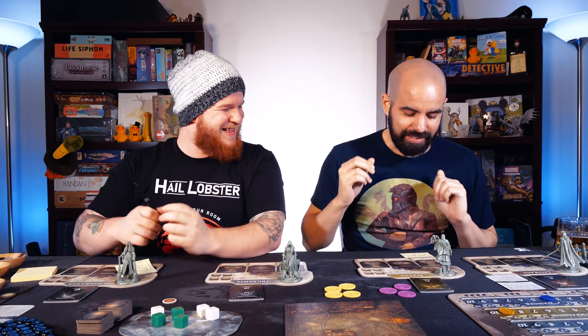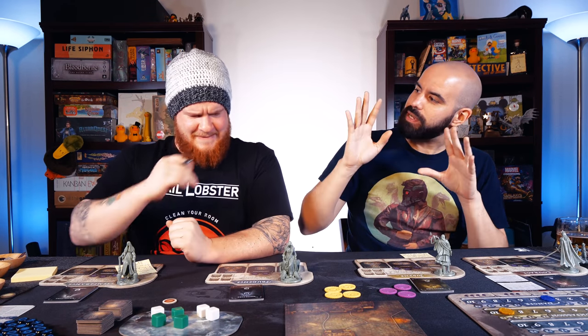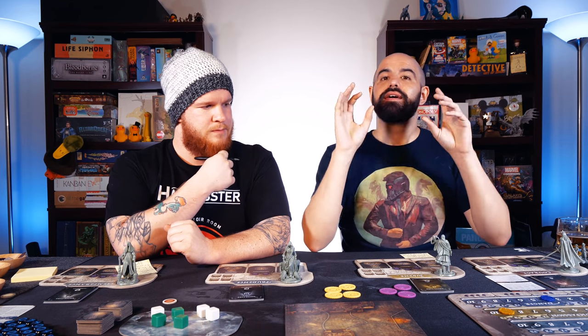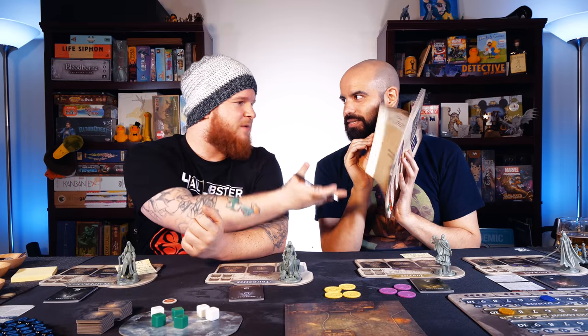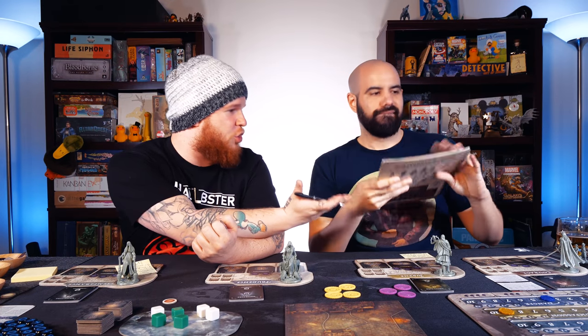The next thing I want to talk about is something that was super key that we weren't super sure about, but became clear along the way: donated, reserved, and cloud dice — or resources. One of the key things about this game is that it's a whole campaign book — multiple chapters, a five-hour story we were journeying through.